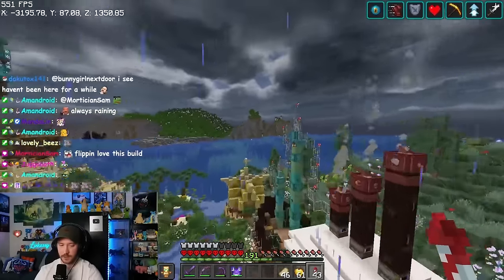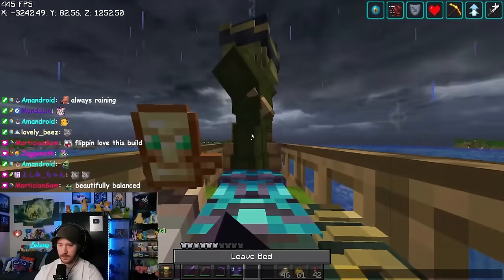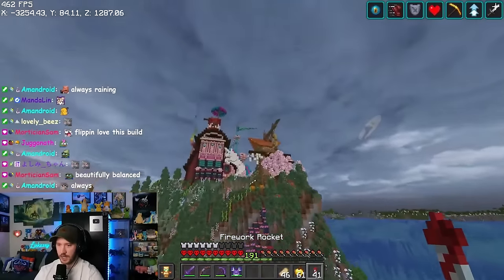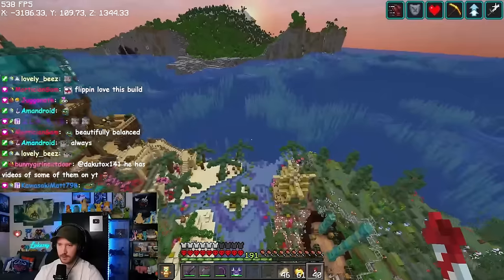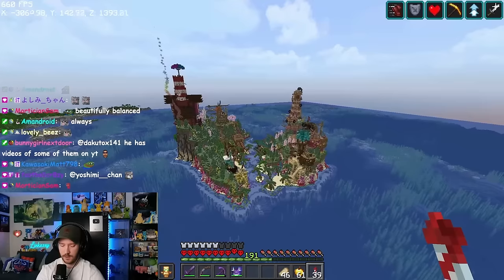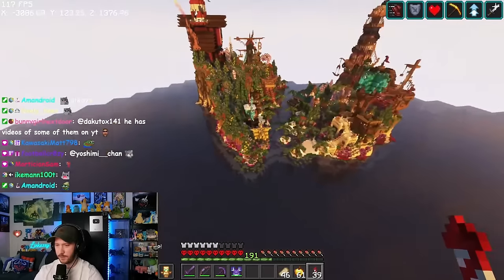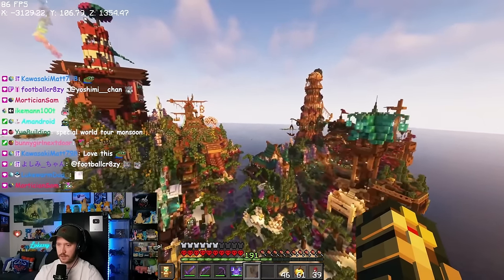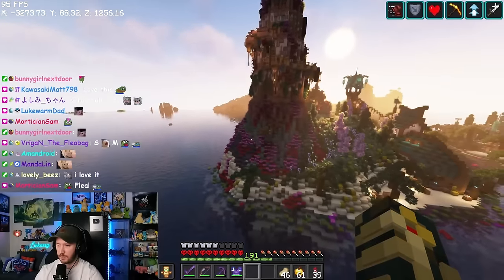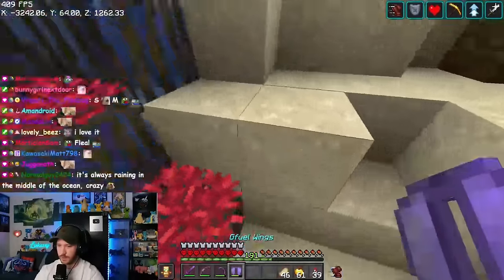Let me show you this build in shaders — it's a little bit of a heart-shaped island. It looks really nice with shaders. Definitely a gorgeous build. This whole island was basically built and detailed over time. One of the cool details we did was waterlogged mangrove with coral fans and stuff, which keeps them alive — a really cool way to add and incorporate color. The main concept on this whole island was to incorporate some sort of boat into each and every one of these builds.